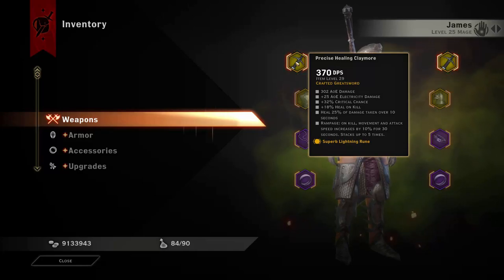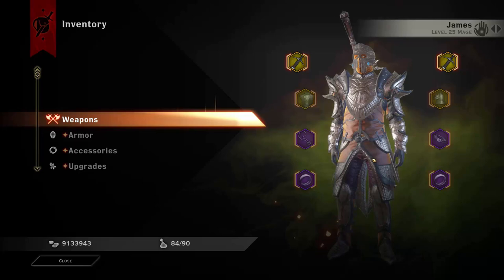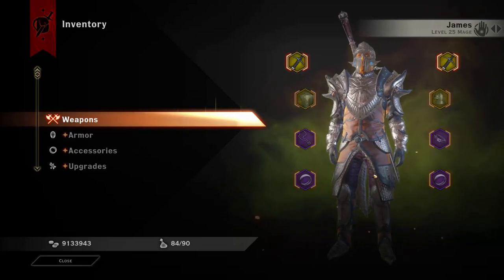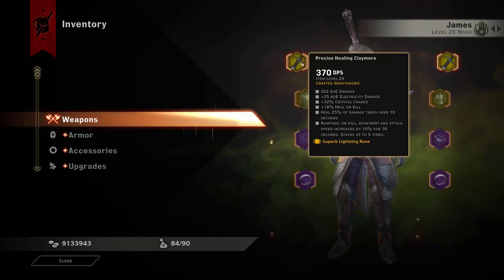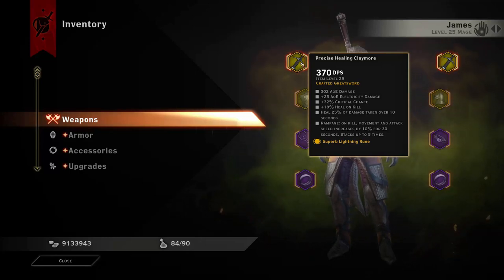I hope you enjoyed the combat. Let's get into the gear. I'll show you the schematics I've used to craft this gear as well. I've mainly got a lot of healing from damage taken, some defensives, and a little bit of offense so I can stay alive as much as possible. The weapon has the rampage on-hit effect. I've also got the masterwork that heals me for 25% of the damage I take over 10 seconds, which is a really important thing for this build, plus 18% heal on kill so that whenever we kill anyone we get big heals.